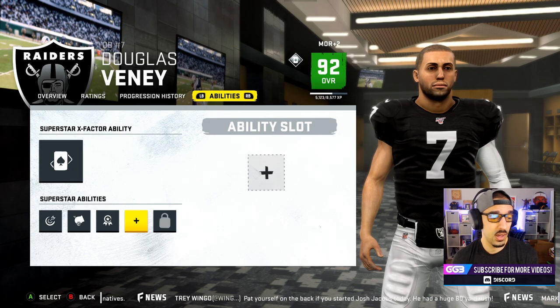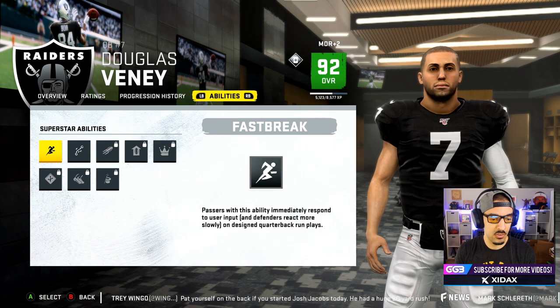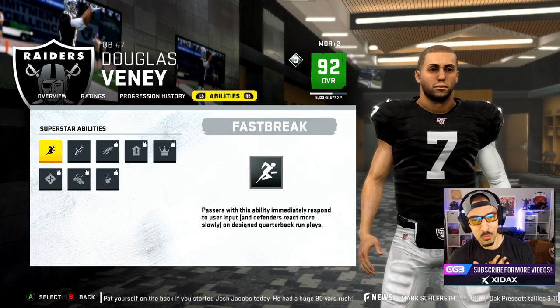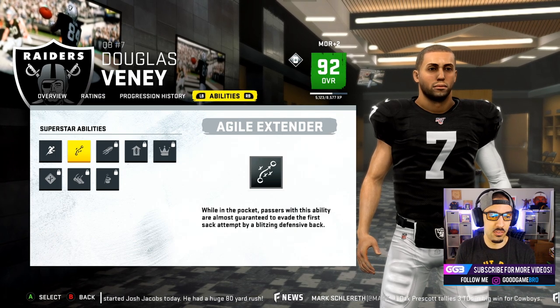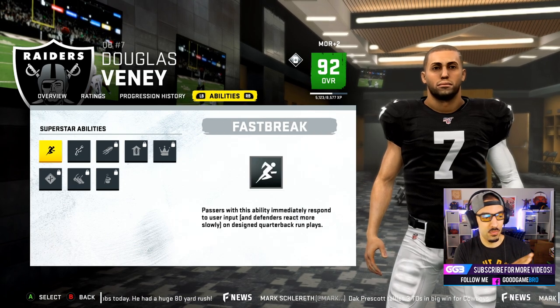On our abilities tab we have an open slot for abilities. Fast Break: passers of this ability immediately respond to user input and defenders react more slowly on designed quarterback run plays. As a scrambling quarterback, I kind of like that. The next one — while in the pocket, passers of this ability are almost guaranteed to evade the first sack attempt by a blitzing defensive back. Defensive backs aren't really that big of a problem for me, so I think we're going to go with Fast Break.